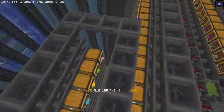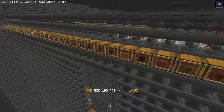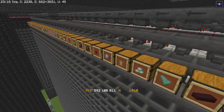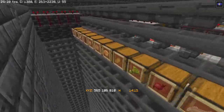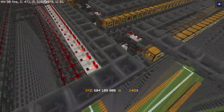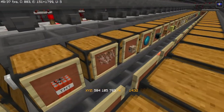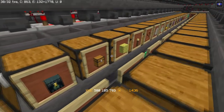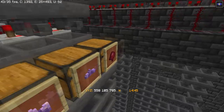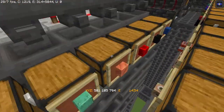Then we come over to terracotta and carpets — more carpets over there — then the wool themselves and the normal terracotta. Then blackstone, some crystals, and now we're into actual drops and items: bone meal, gunpowder, sulfur, and it comes over here to all the concretes, then to the rarer drops — things like sponges and ender chests. Then some more crystals, and over here the ores in their raw form along with the ore blocks.